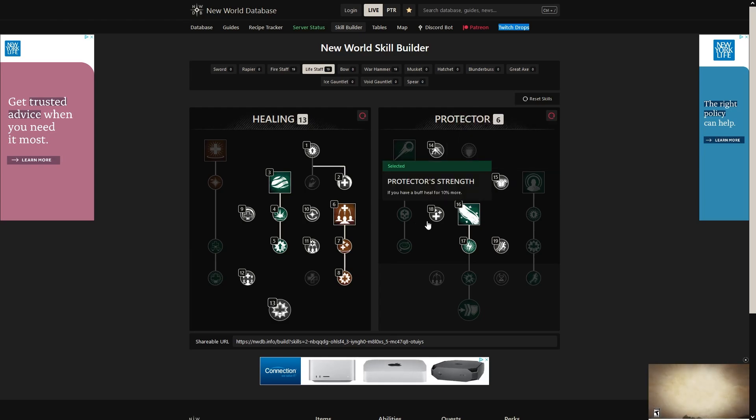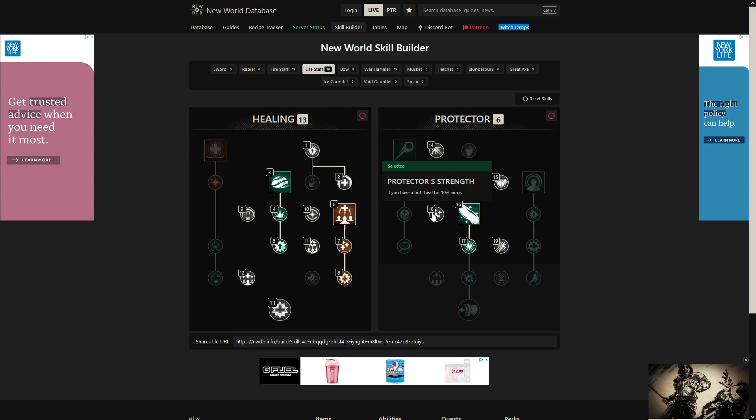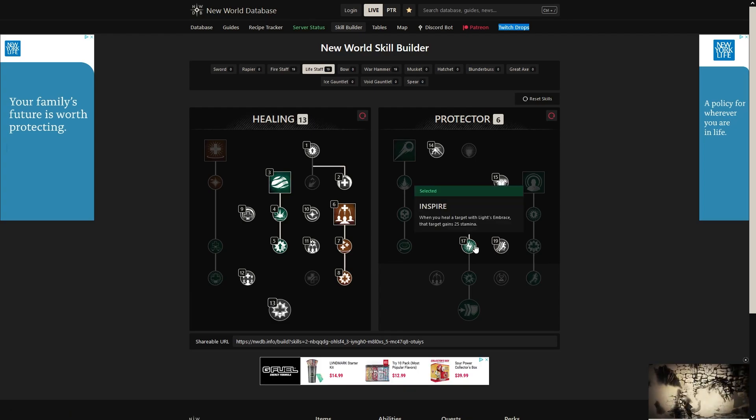We're also going to take protector strength — if you have a buff, heal for 10% more, which will be the entire fight. And balance. Haste is very important in arenas. It's going to help you escape, get to your teammates, and run away when you need it. We're also going to take inspire — stamina is huge. I can't overstate that. If you don't have stamina, you're dead. If you're not dodging, you're dead. You've got to have stamina, and this is just going to help your teammates whenever you hit them with lights and brace.